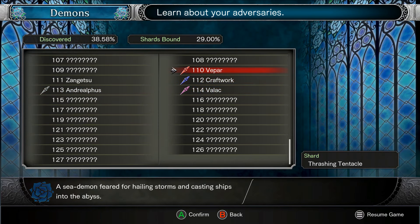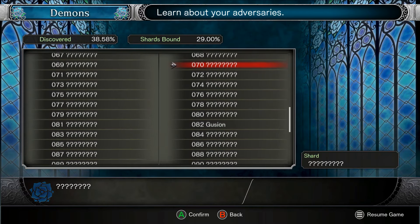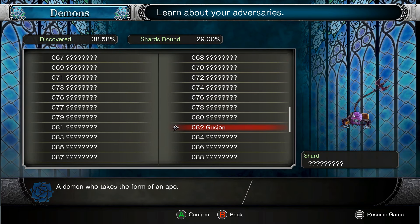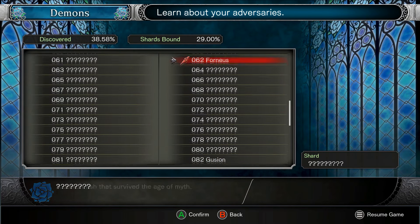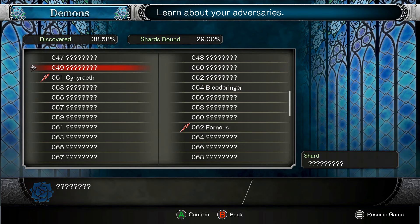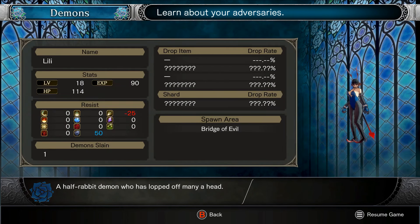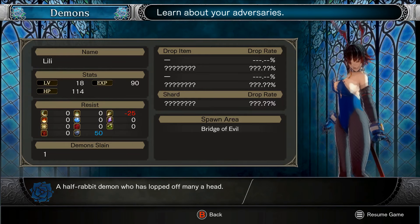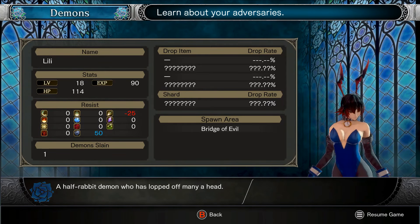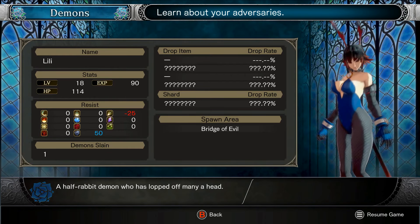I guess this is just bosses. Bunny girl — what is this? Gusion. Alright. It's that weird monkey thing — Forneus. Where is this? Here we go — Lily. I assume you'll drop the tail. Oh, you are a cutie. That's some big heckin' anime titty though.